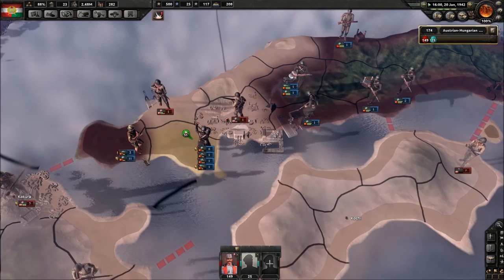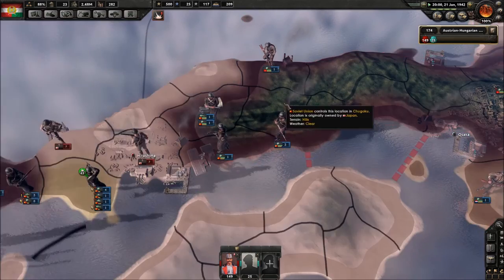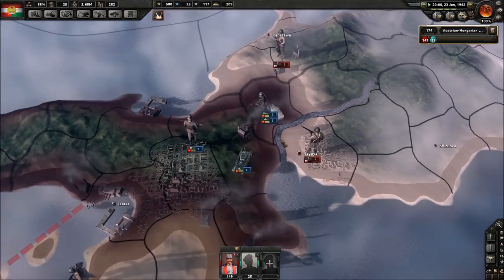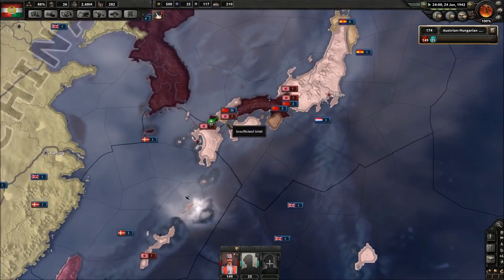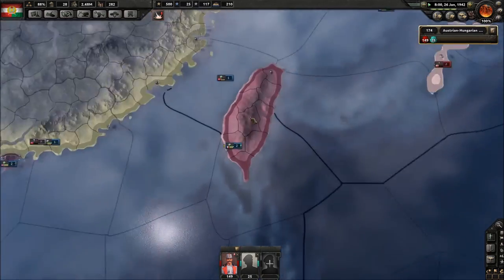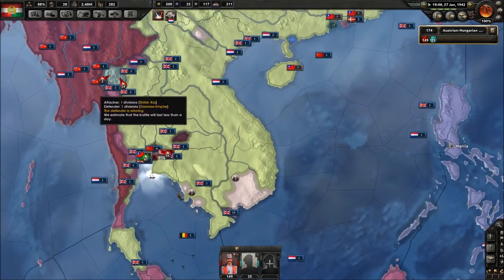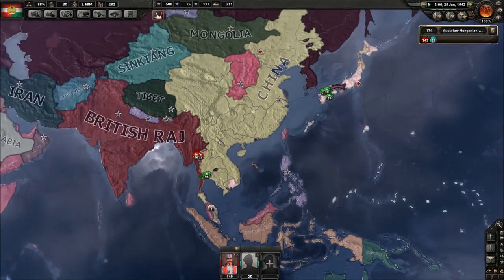They're having some trouble here but they should be able to take care of it. Come on, attack! What are you doing? This is why we can't have nice things — nobody knows how to attack anymore. The UK took Taiwan, and the Japanese are nearly defeated in Indochina. You can walk through my lands, we're allies.